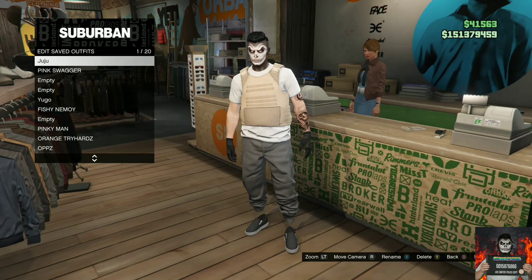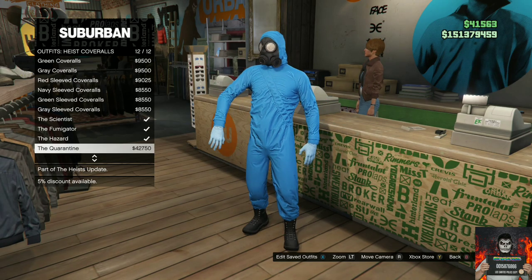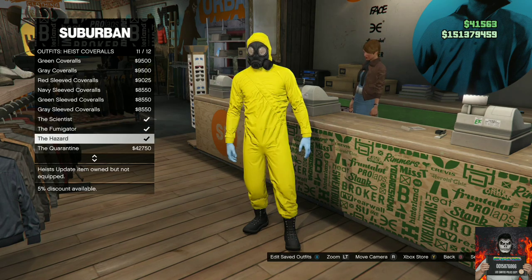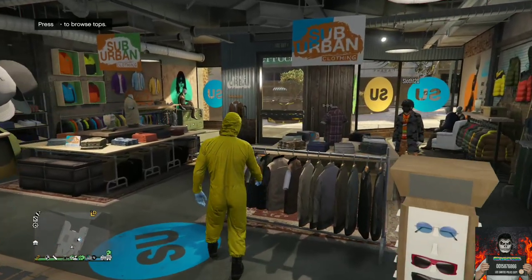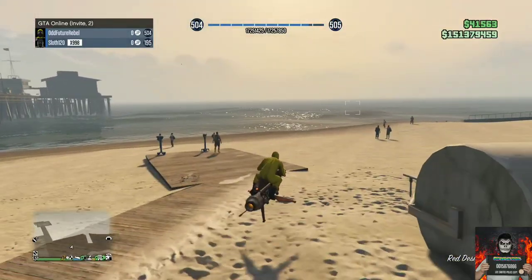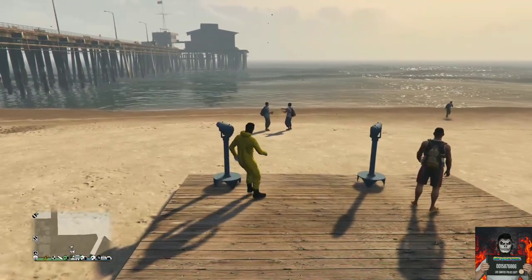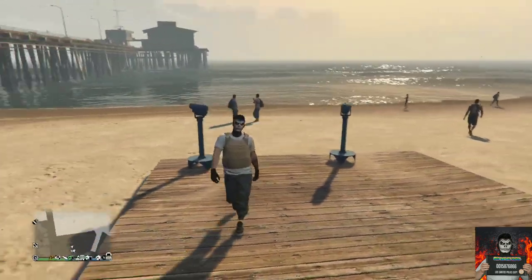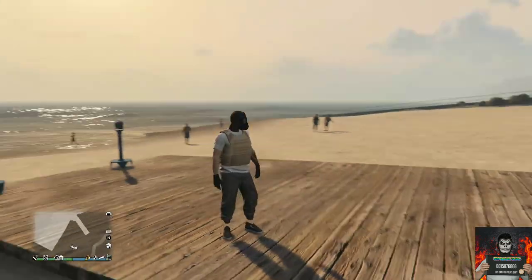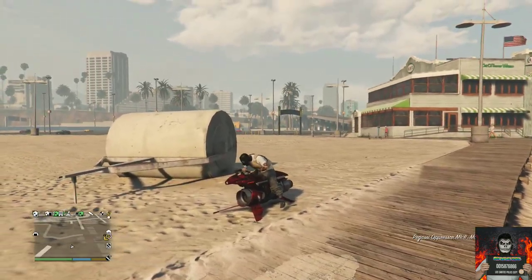Once you've done that, make your way over to the front counter and save this as an outfit on slot one. Then back out once, go over to the highest coveralls — it doesn't matter which of the last four you purchase. I usually get the hazard. Once you purchase the hazard, make your way over to the closest telescope. Run past it while pushing right on the d-pad, then pull away and your mask should disappear. Open the interaction menu, go to style, and apply the saved outfit from the clothing store. Back out and walk away from the telescope — you should see your gas mask glitch onto your saved outfit.